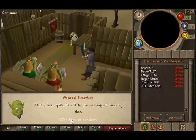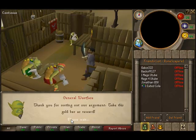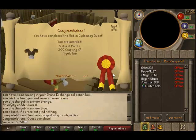What do you think? The color is quite nice! And there it is you guys — you have completed the Goblin Diplomacy quest. You are awarded 5 quest points, 200 crafting XP, and a gold bar. Thanks for watching and hope to see you guys later.